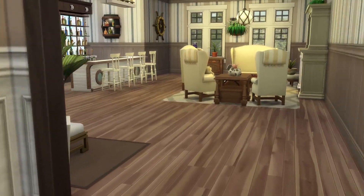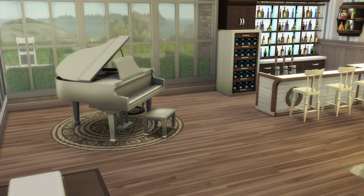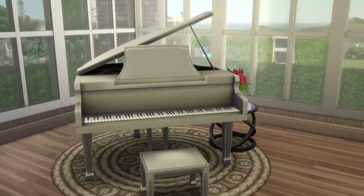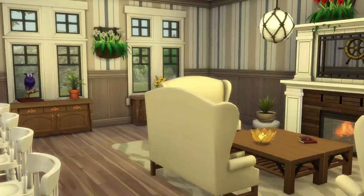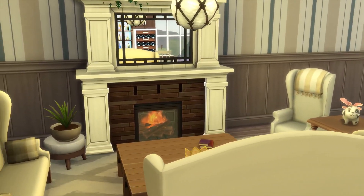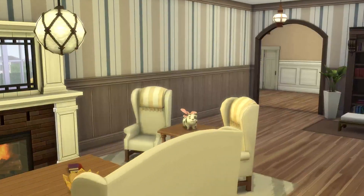Look at how cute this hallway is! Going back inside here we have an entertainment room. I imagine my sims using this when it's a little colder outside and they don't want to go home yet — they can entertain guests in here. We have a grand piano with a gorgeous view, a very large and spacious bar area with lots of drinks, and a fireplace section where you can warm up. I love how the fire looks roaring.